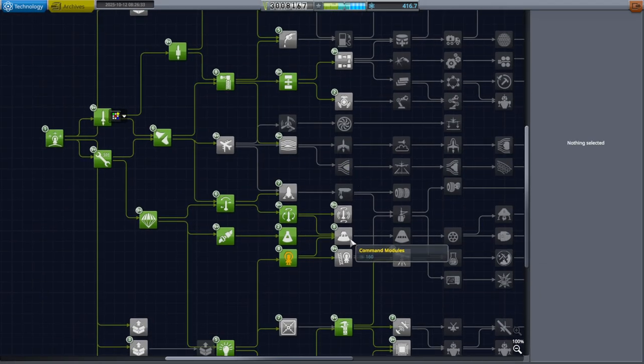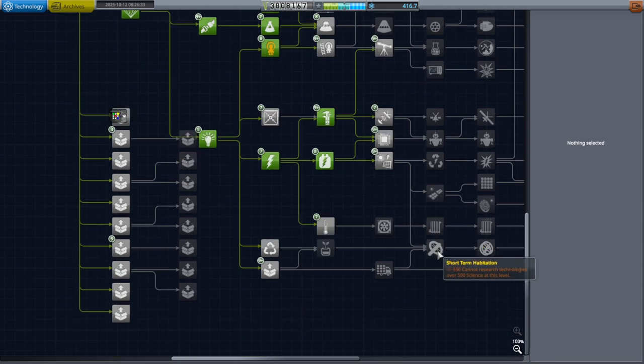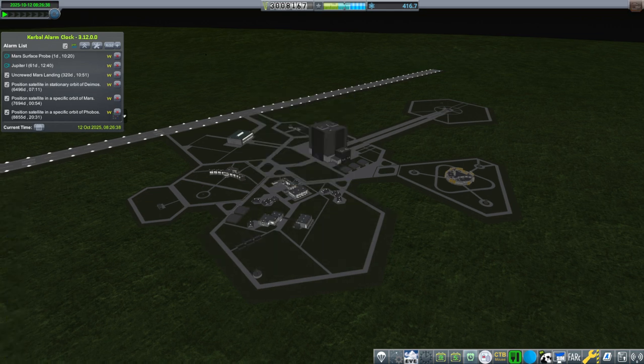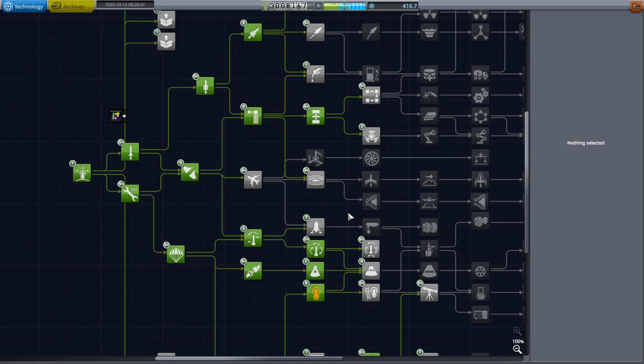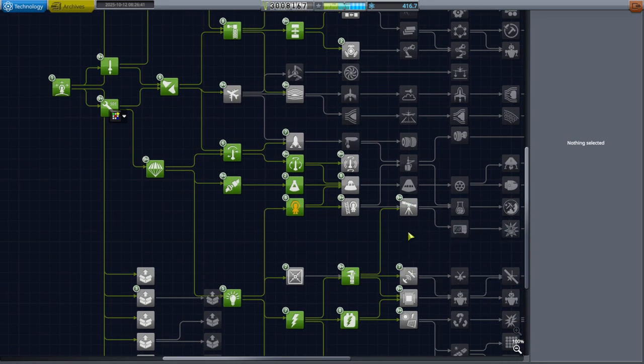Another change: the first space station contract used to require short-term habitation, but now it just requires advanced exploration, advanced flight control, and astronaut complex — which we've already met. Short-term habitation is at 550 science technology, meaning we'd need the final R&D building unlock at four million to reach it. Since we're playing a startup in the year 2000 and companies like the ones behind the ISS big modules were already building station parts, I don't think we should have to wait that long.